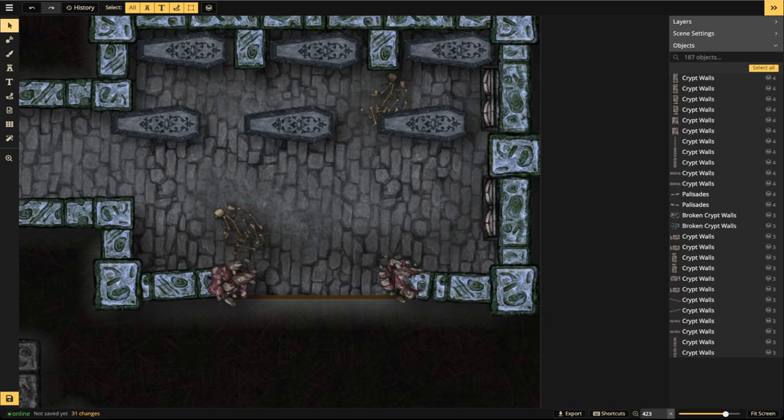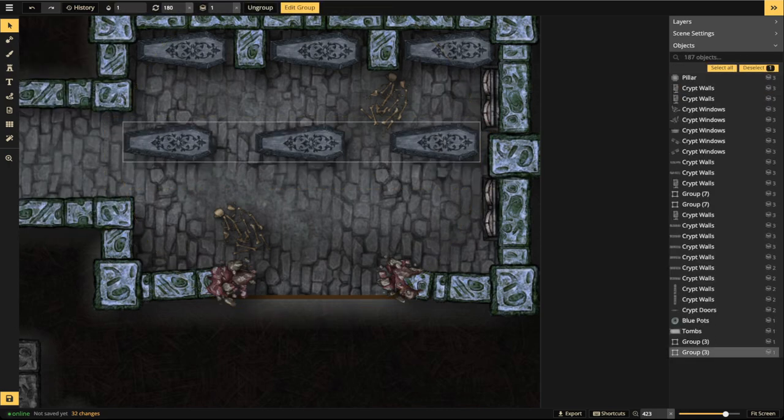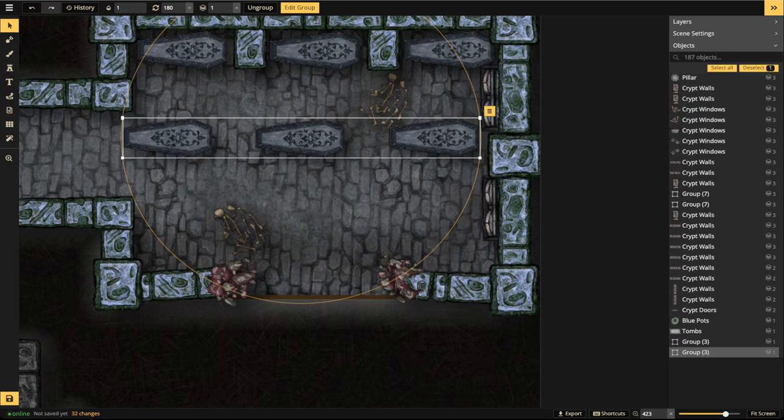Add in little pieces of rubble — whether through texture or little rocks, pepper in some rubble. If you don't have rubble it's going to look weird, like the custodian came through and swept it all up. You need a lot of debris to make it look like there's been an impact or explosion. We'll also ungroup the pieces and rotate them, using broken variants if available.